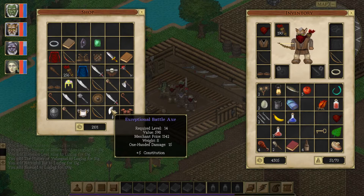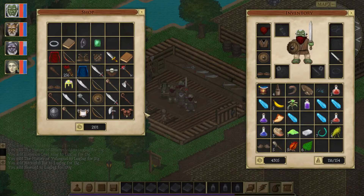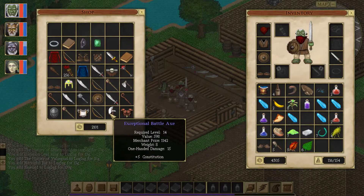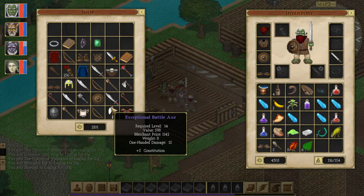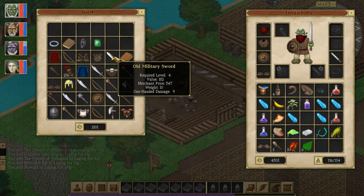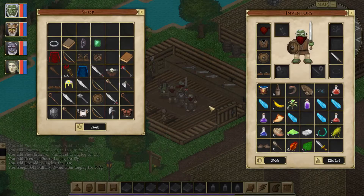I'm going to buy the exceptional battle axe for sure so our main character can have some damage. Wait — what's the required level? Required level 14. So we are way far away from that. We could buy it and hold on to it until we can use it, which might be worth it. But I think I'm just going to buy this one for now — required level 4. It ups our damage by a considerable amount. At least we'll have a decent sword.